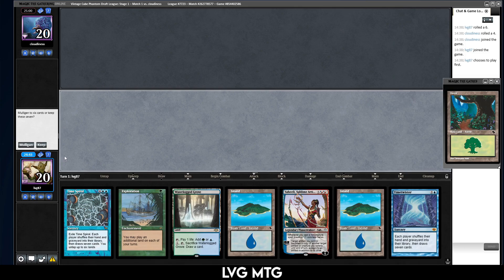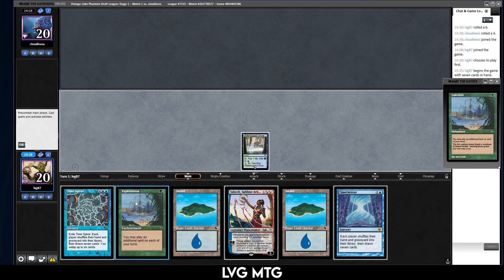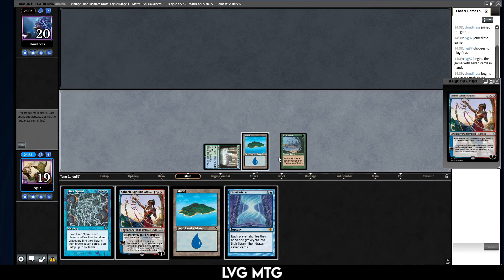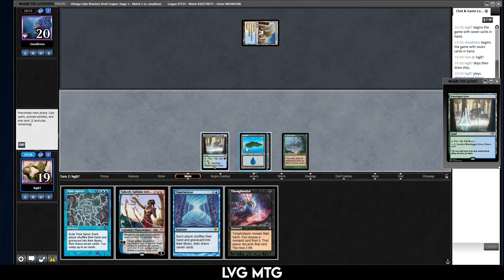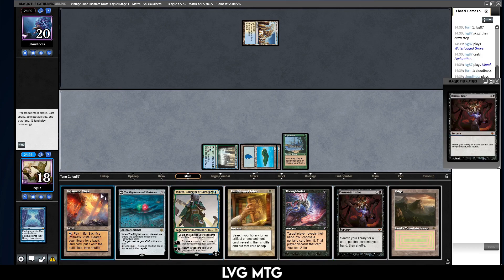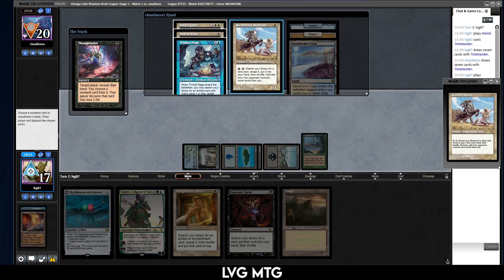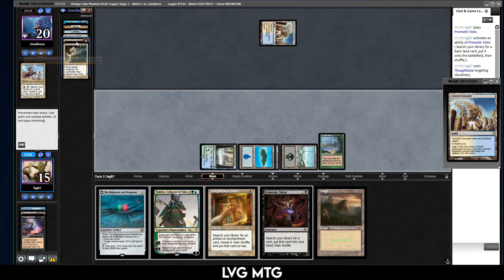Round one — see if this does anything. This does do something! Turn one Exploration into an island, then another island next turn, and then we Time Twister. Hopefully they've only played one land. Yes — tap land, perfect. We wouldn't get the Thoughtseize them — don't force this please. Sweet, and then we can Prismatic Vista. Thoughtseize you — Alice Jailer? We'll take the Well. I could take the Wayfarer — yeah let's just do that.